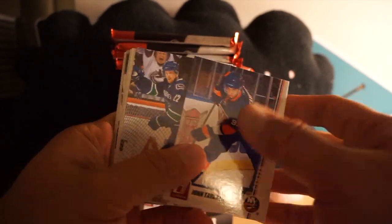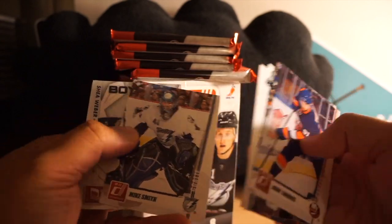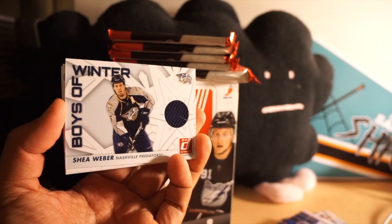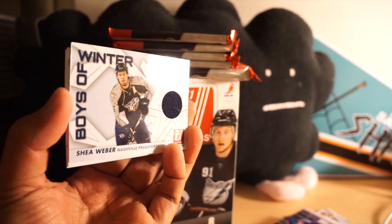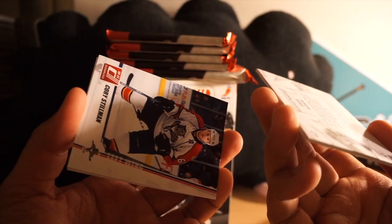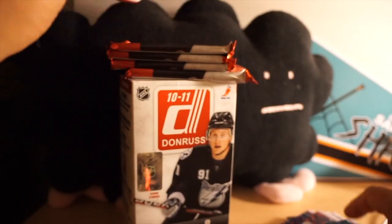John Tavares base, a lot of Sharks, Marleau in this pack — boys, a winner! Shea Weber Boys of Winter card, so pretty cool and not numbered. Nice to get a jersey in the blaster.